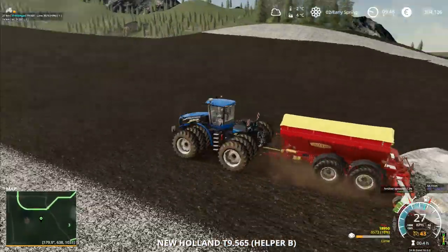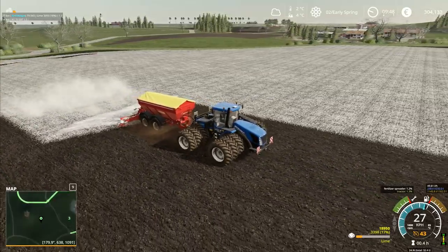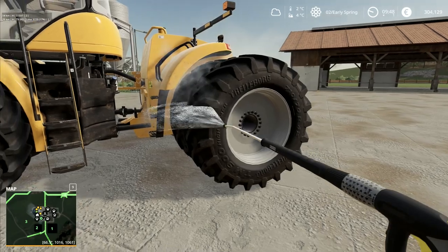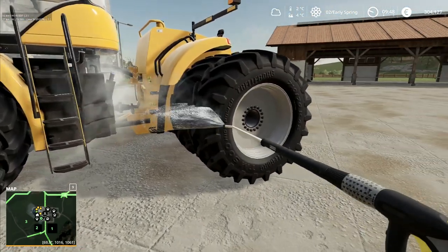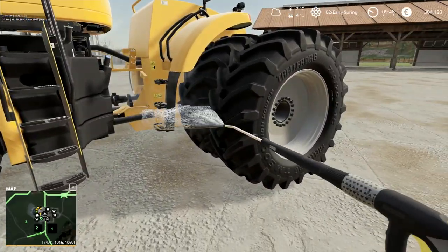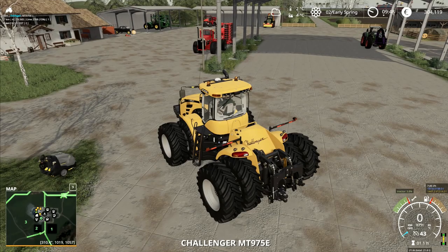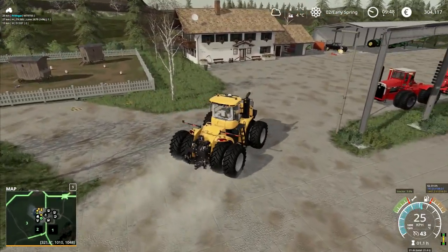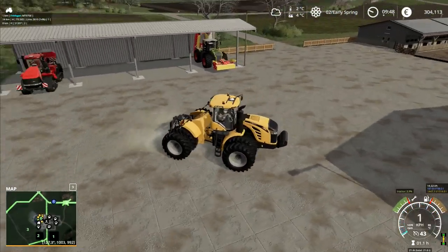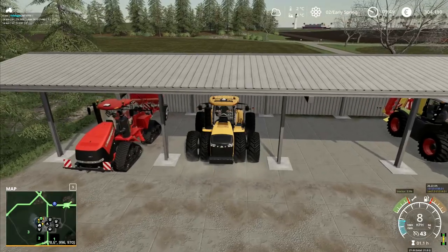We've got 3,500 liters of lime left at the moment. We are going to be able to have some chickens — we could get them going. Horses though — you'd need to feed them oats but I can't give them anything else; I don't have any hay to give them yet. Let's go put the challenger away in the shed next to the Case. Chickens I can do — there won't be any issues with those whatsoever.